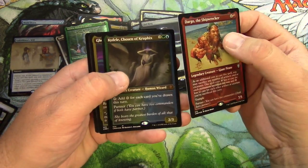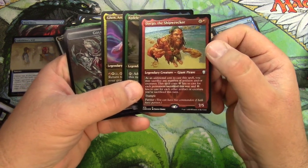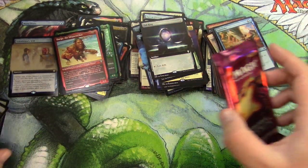Cadili. Cadil Ghan. And that's it. Dargo is an etched foil as well — it kind of throws me off that it's a mono color. A lot of the commanders — or the legendaries, sorry — are multi-color.